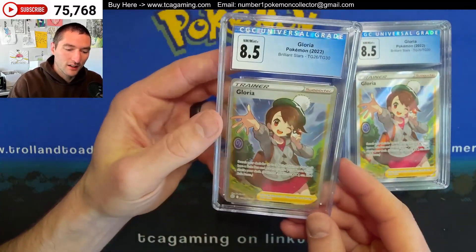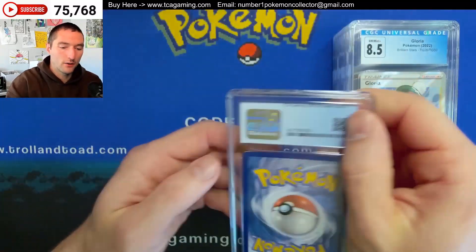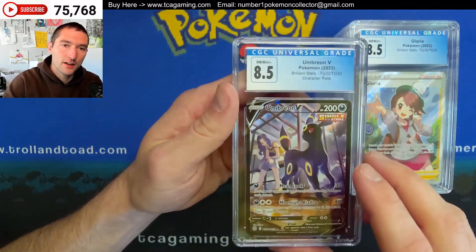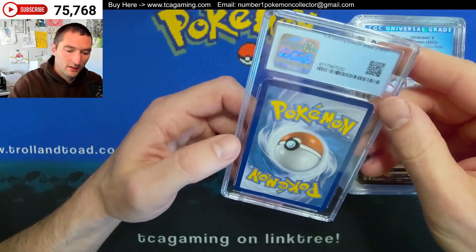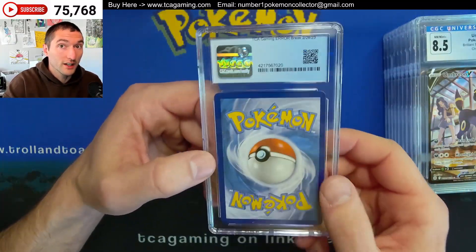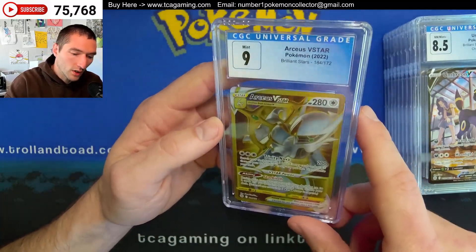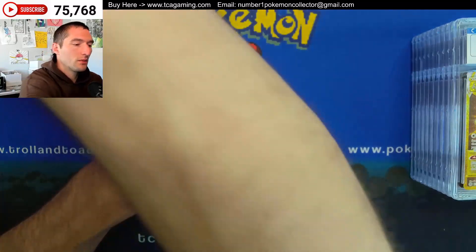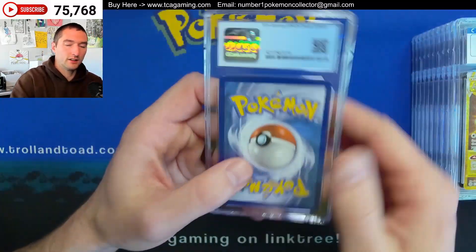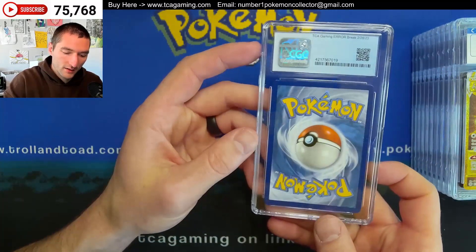I'm hoping that we see a couple of tens in here, but we'll just have to see. I'm going backwards. Another 8.5 on the Umbreon V. What do you guys think about gold cards? They've kind of been around for a while, and they seem to get mixed reviews. There's the 8 on the Mimicu VMAX.